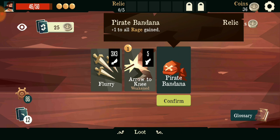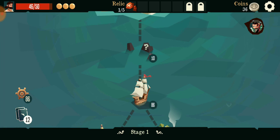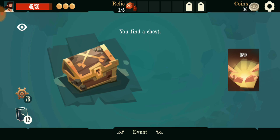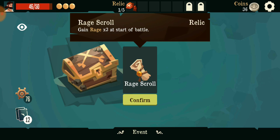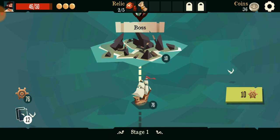Bandana - plus rage to all, so that's a relic. Sure, why not. We all do more damage, just beat everything up then. Rage scroll - so I gain more rage at the start of the turn.